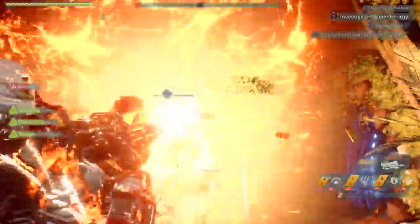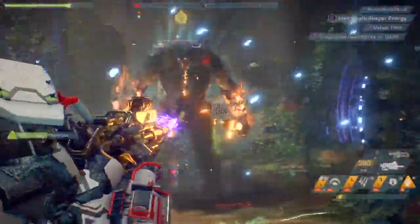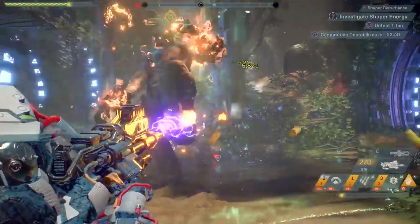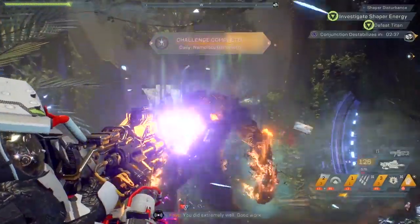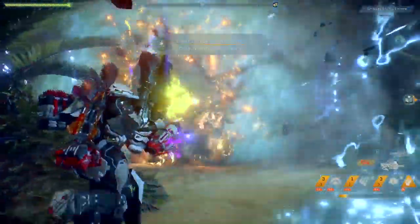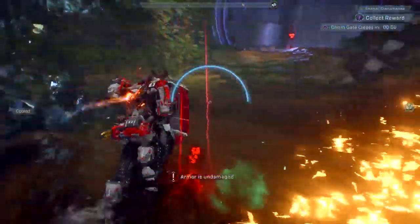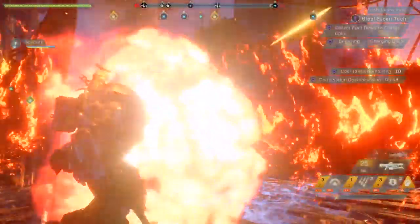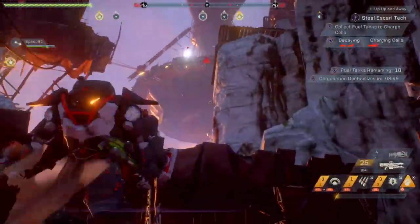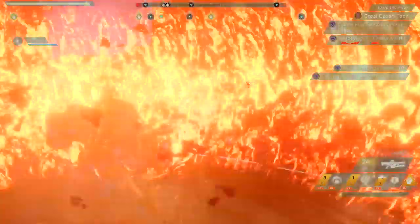To recap: prime a target with an elemental, detonate with a detonator. You can have two items equipped on your javelin — one primer and one detonator — so you can prime and detonate your own target. It's all up to you or your team how your composition works. You can roll with double detonators and have a Storm constantly priming targets to increase the number of detonations within your cooldown period. If you're starting out, make sure to have a primer and a detonator and go to town.